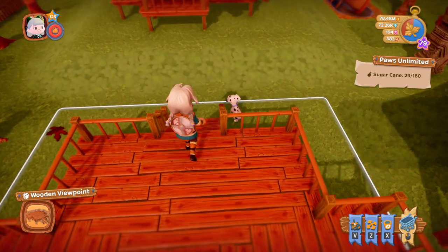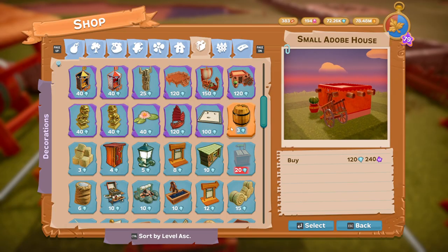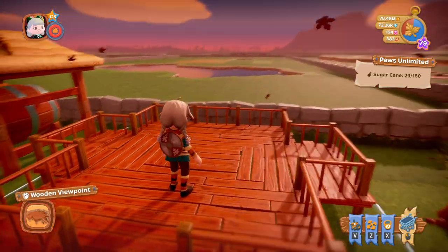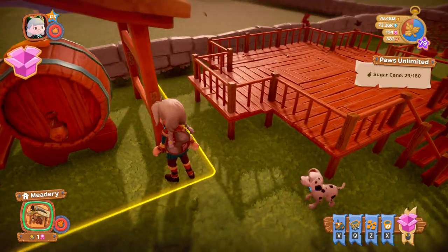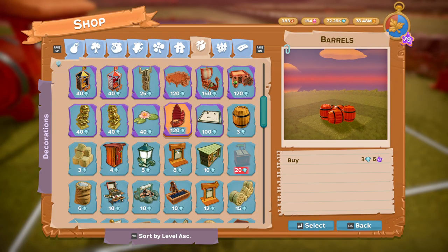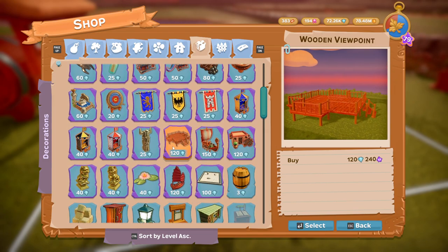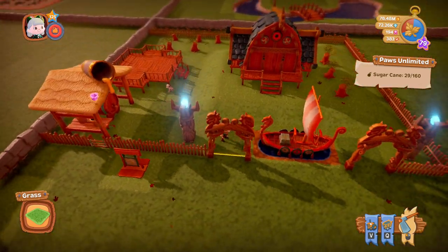What would be even better is if you could stand something on it. Sadly, it just takes up space and you can't put anything down on it — you can only put things on the ground. It's sad because I think that would look great with the Meadery on top of it. Anyway, the price — there we go — 120 diamonds. A bit costly for what it is, but if you look at the whole effect, it does go with it.